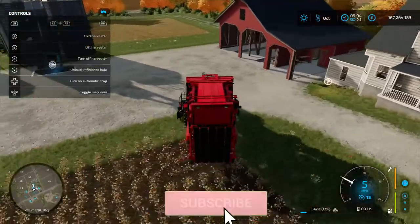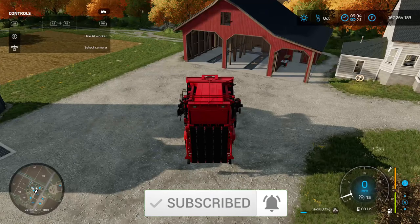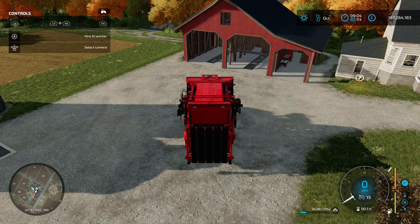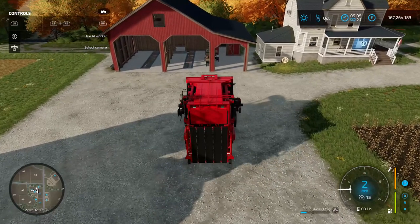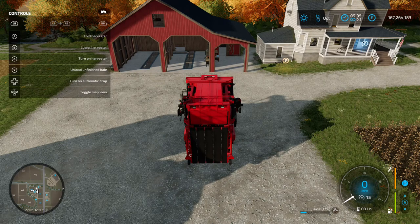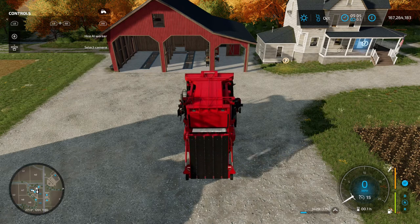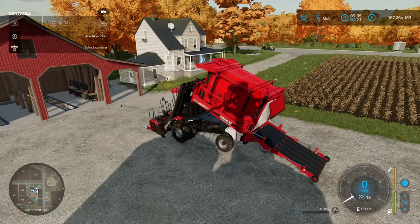The field is now harvested. As you can see in the bottom right-hand corner, we've got 3,429 litres of cotton. This is what I mean about picking the correct harvester — this small field hasn't given us enough crop to fill the John Deere, so we wouldn't have been able to unload. Because we went with the Case, we can unload a partial bale. Press LB and Y and select 'unload unfinished bale' — it pops out the bale at the back.